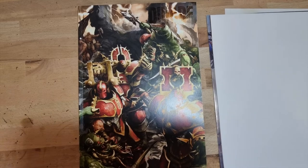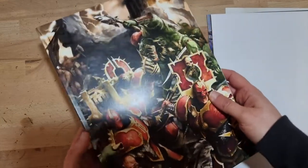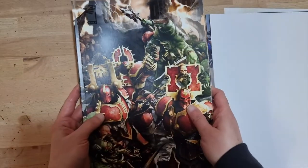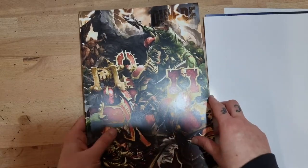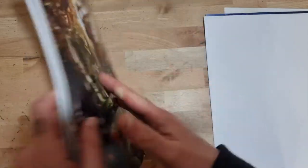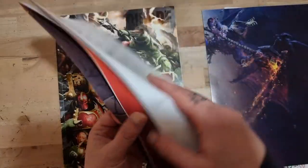It's that time of the month again - we have White Dwarf Magazine, issue 474, and this is the subscriber copy. That's a really nice cover there, and we've got some Khorne and some Savage Orcs or Orruks - looks really cool.